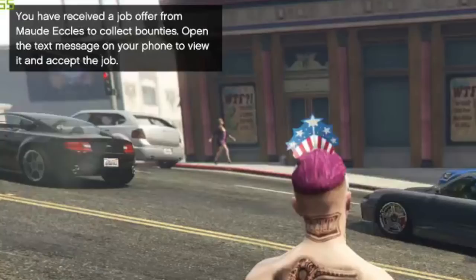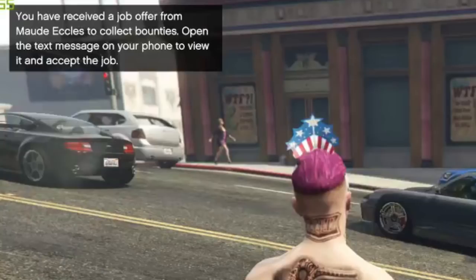In the top left-hand corner of the screen it says: 'You have received a job offer from Maud Eccles — I think that's her name — to collect bounties. Open the text message on your phone to view it and accept the job.' So you have to accept it, and then you'll receive more messages from her.